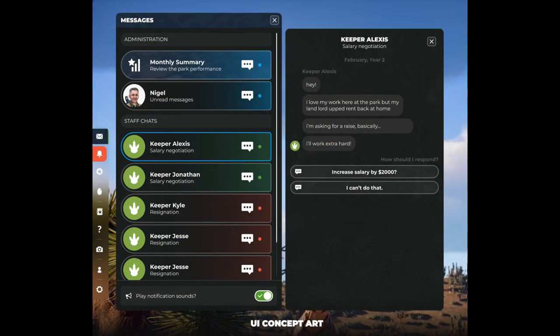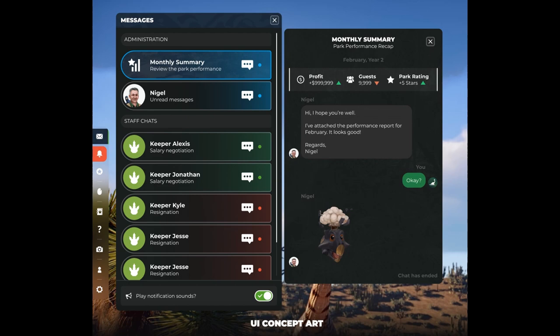As a continuation of staff management in Update 12, a new messages mechanic will be added. Through this menu, players can negotiate employee salaries, try to keep staff on board, and interact with the administration team. This will be a great way to humanize staff beyond just a UI element. The color coding in the interface appears to indicate the nature of the message — whether it's a resignation or another topic.